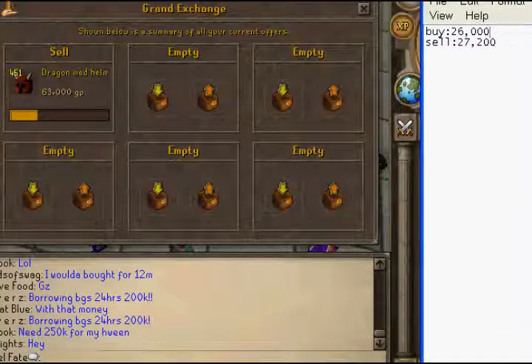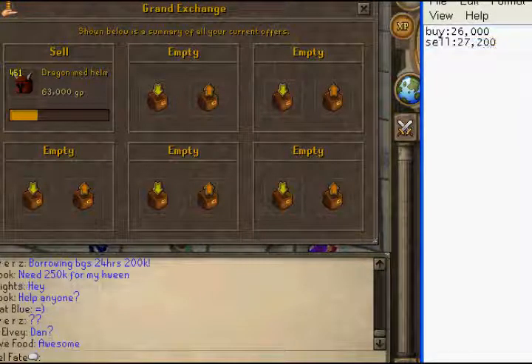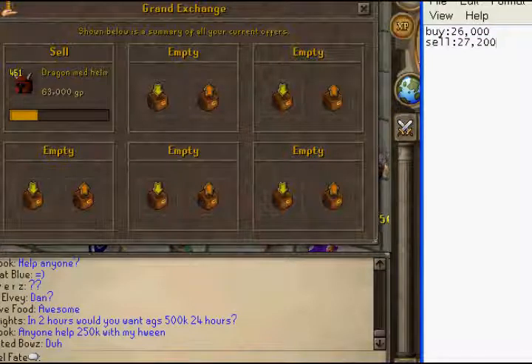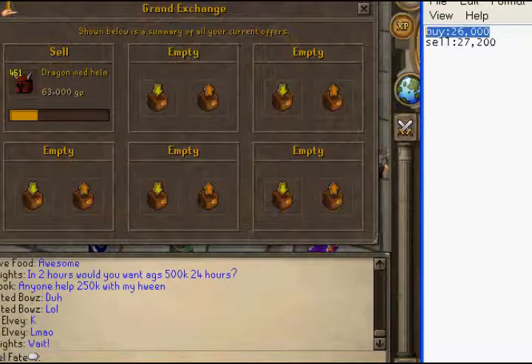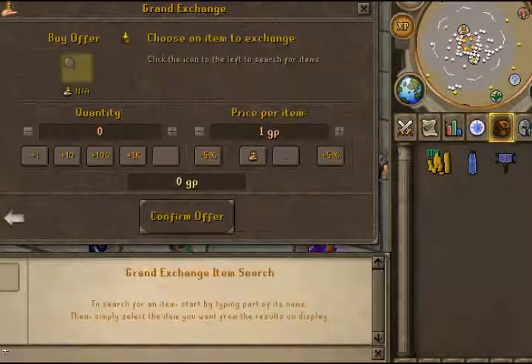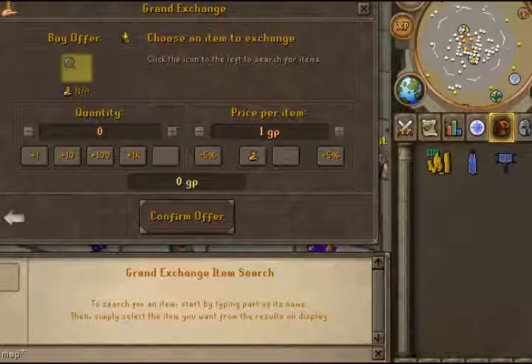So for the sake of the video I'll go with 26k each, meaning we're making about 1k profit per maple seed, which is actually really good. If you didn't get what I'm doing: you buy one at highest price and sell one at lowest price to figure out who's buying and selling at what prices. Then you position yourself as the lowest seller but the highest buyer.